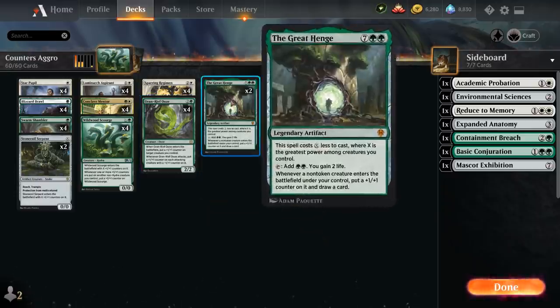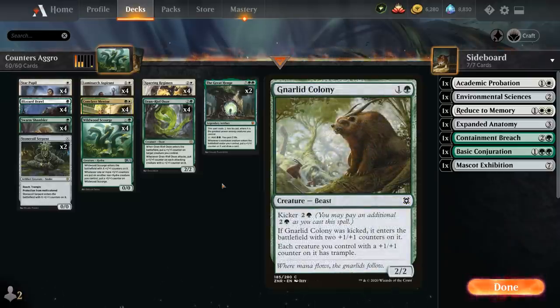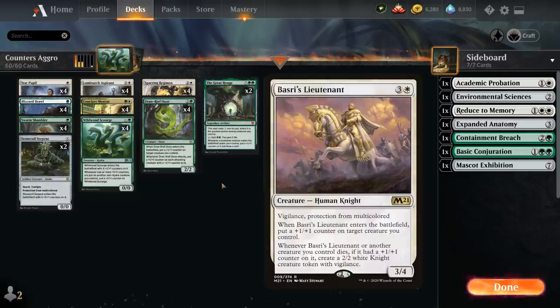Finally we have two copies of the Great Henge — the nine mana legendary artifact that costs X less where X is the greatest power among our creatures. It taps for double green and gains two life, and whenever a non-token creature enters under our control we put a plus one plus one counter on it and draw a card, providing card advantage in grindier matchups. Other options include Scavenging Ooze for graveyard hate and counter synergy, Gnarled Colony to give trample against chump-blocking pest decks, and Basri's Lieutenant against sweeper effects.